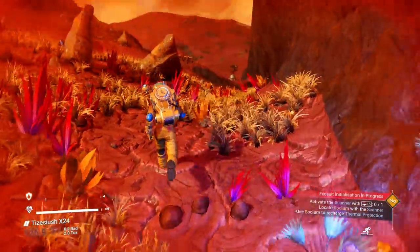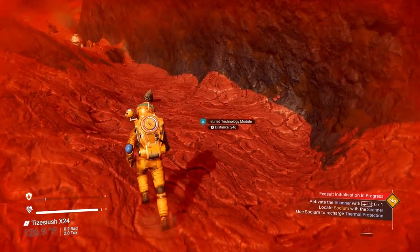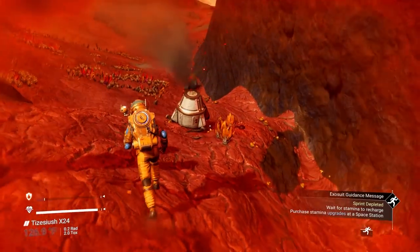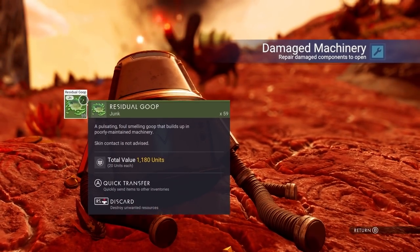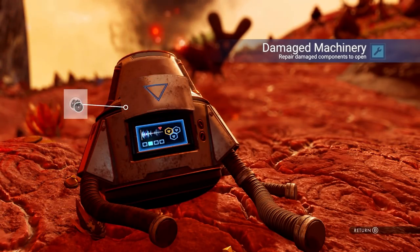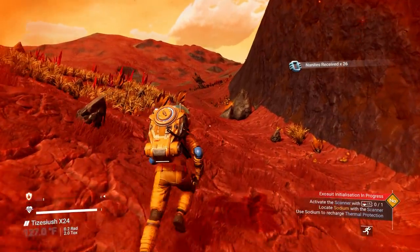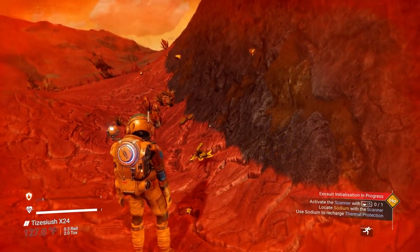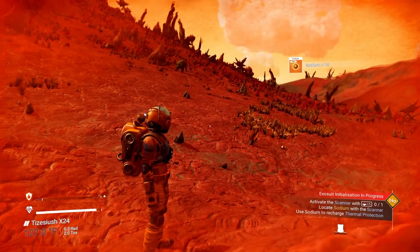That plant right there is not what we're looking for - we're looking for a yellow one, not a blue one. There's a symbol right there for buried technology, it's under the ground - we can't get that yet. If you go into broken machinery, you don't want to keep the residual goop, it'll just clog up your inventory - get rid of it. Sometimes you'll get an upgrade out of here, but most of the time you'll get nanites. Here's our first yellow plant - let's pick it up.